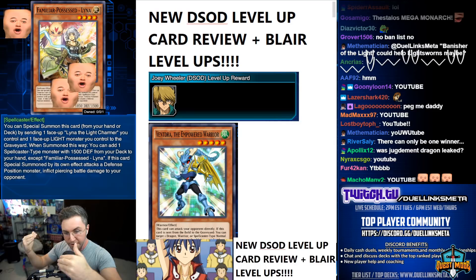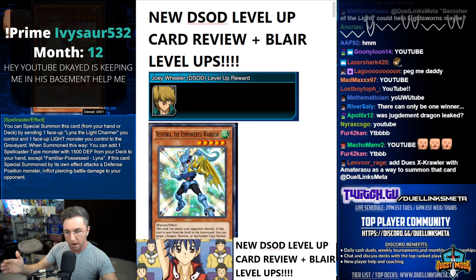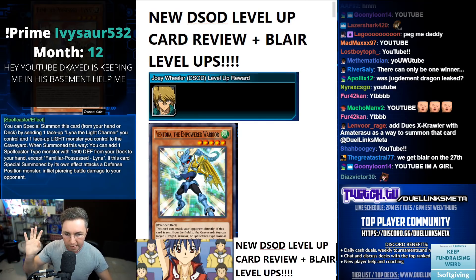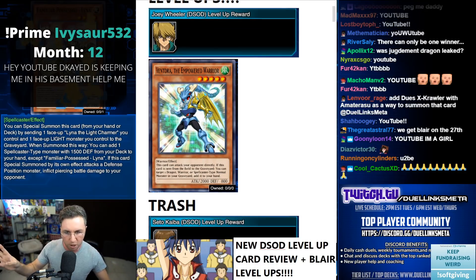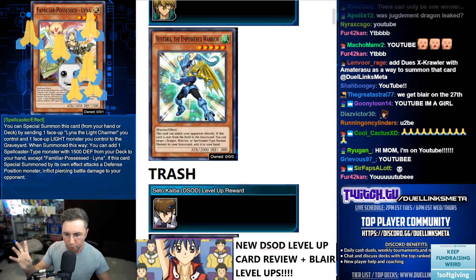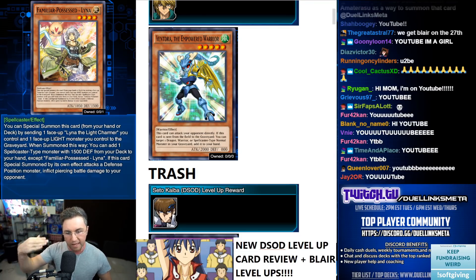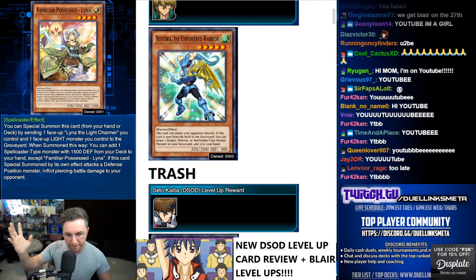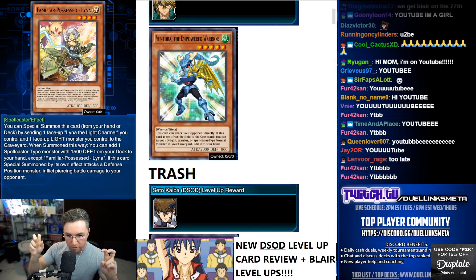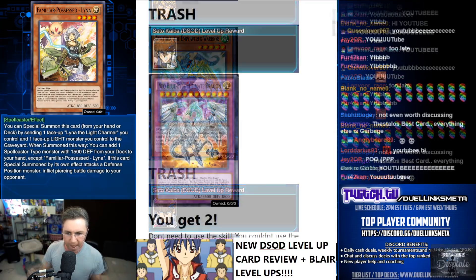Some characters get a new card; if it's not a new card we won't really talk about it. Joey Wheeler — if you level up Joey you're going to get Vent Drub the Empowered Warrior, which is trash. Not a good card, not even worth discussing. It can attack directly, it's a tribute summon, and if sent from the field to the graveyard you could target a dragon, warrior, or spellcaster normal monster in your grave and add it to your hand. Garbage.